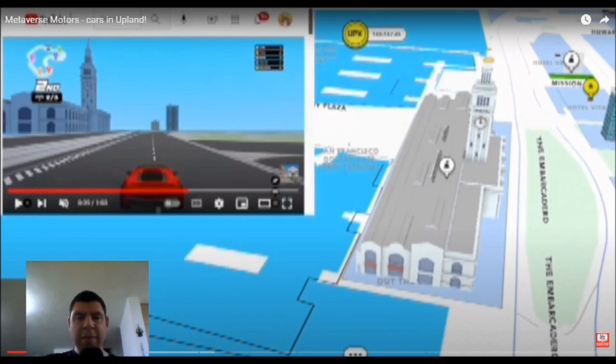Whether they be sports cars, semi-trailers, vans, or other types of cars, they can all be raced within Upland. Each car will have its own different statistics and parameters, and the driver of the car will be your block explorer. The block explorer will also have their own parameters, statistics, and trainable stats. By racing in races or even within different types of racing schools, you will be able to improve certain statistics and parameters of your block explorer in order to improve their driving skills.